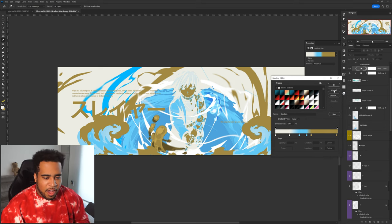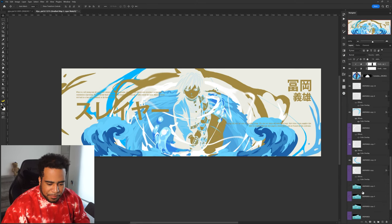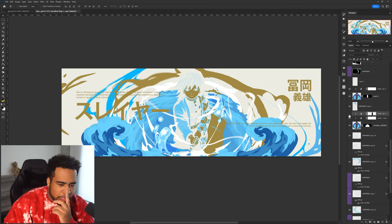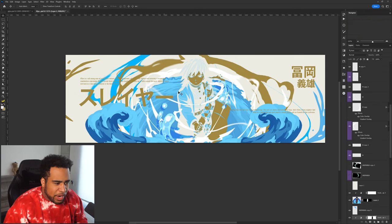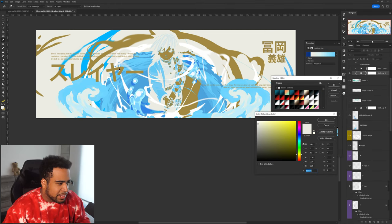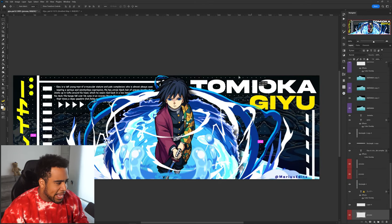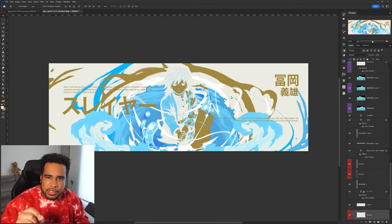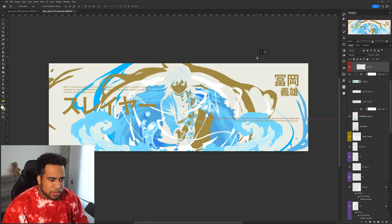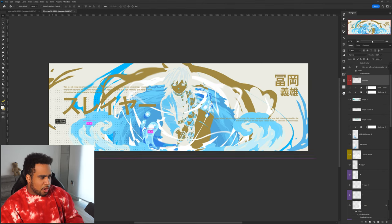Now I feel like this gives us an opportunity to go back and look at what that gradient looks like with a little less contrast — that makes more sense and sort of matches what I'm doing overall. This white is making sense to me. We do have more Y2K elements — using squares and star shapes and all that. I don't know about the squares in this case though, they feel a little too intrusive.